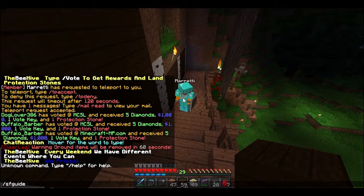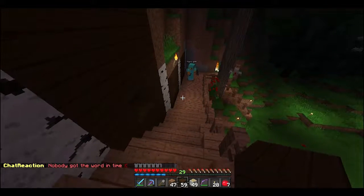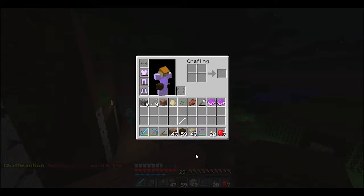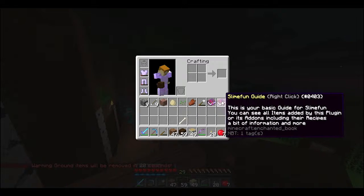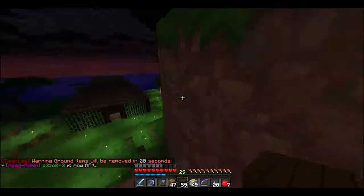Slash sfguide, no space. Slash sfguide, spell guide — G-U-I-D-E. What is that doing? Now look in your inventory. Oh, slime fun guide! Duh. Yeah, exactly. Now you can see.